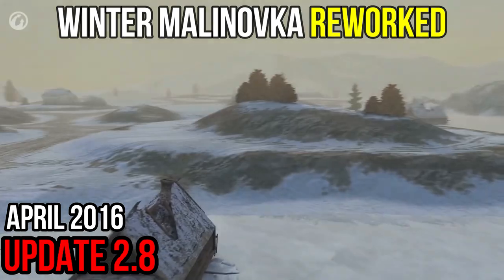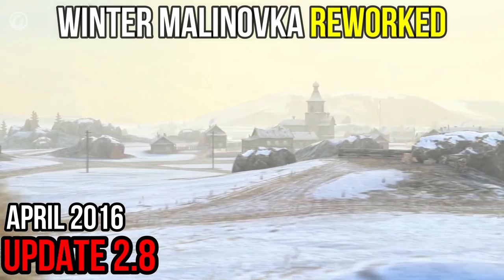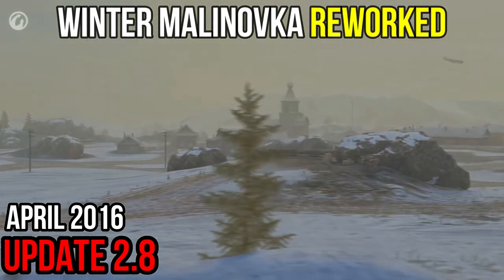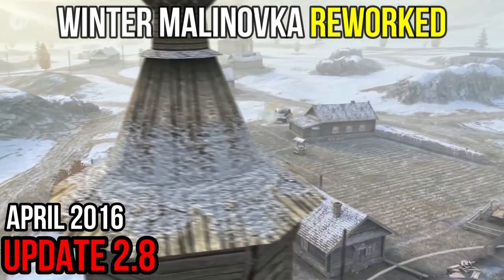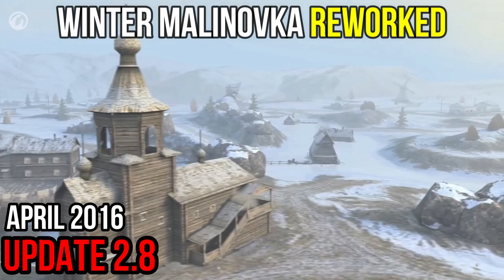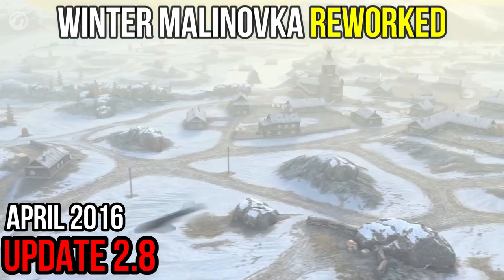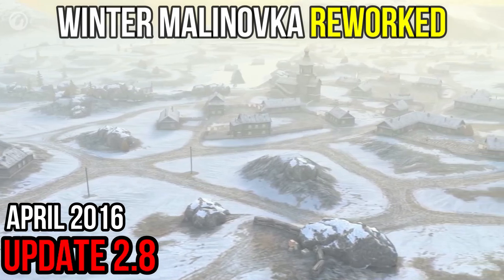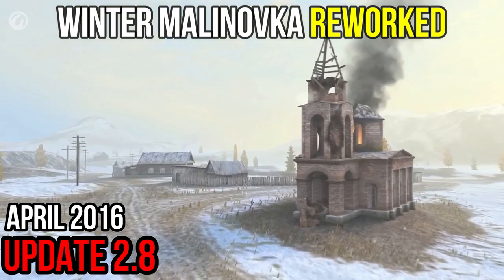The Tanks Blitz team never stops working on improving game locations. This time they reworked Winter Malinovka. The influence of the mountain in the new version was considerably reduced — it became lower, while the number of hotspots in other parts of the map was decreased. The village structure changed: this region became safer for players, with houses placed at a more comfortable angle for tanking. A passage leading from the village to the field was added, and cover throughout almost the entire map was made symmetrical for both teams, making gameplay more balanced.